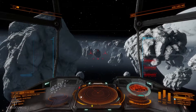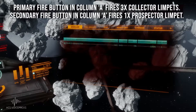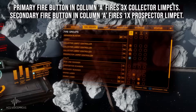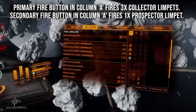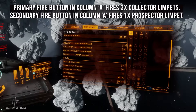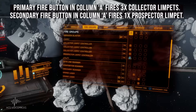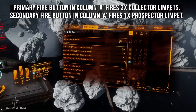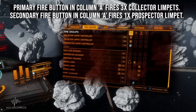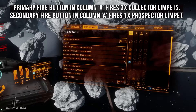I'm going to run through fire groups. Fire groups is where you set up your primary and secondary fire button for the different functionality that you can have on board. That could be mining lasers, combat lasers, missiles — anything like that. There are so many of these things in Elite Dangerous for the different roles that you might play, and I've kitted this ship out for mining.